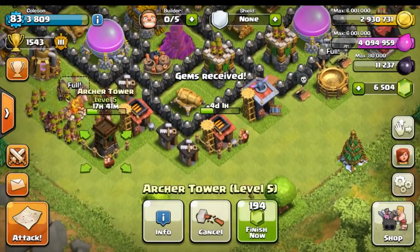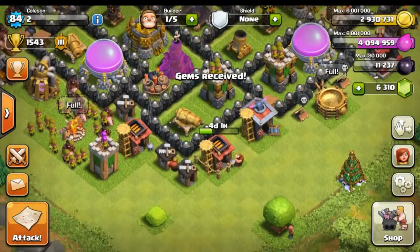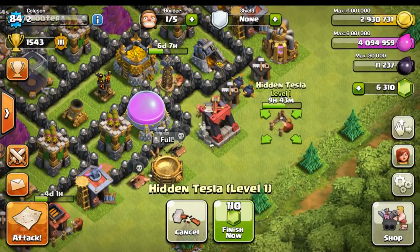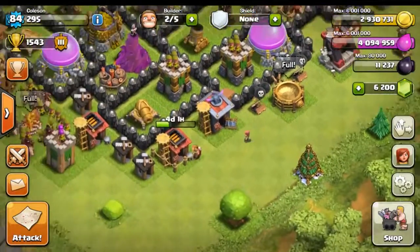Let's go ahead and finish off that archer tower — that's going to cost 194 gems, and look at that, we already leveled up to level 84. Let's also go ahead and finish that hidden tesla, that's going to cost us 110 gems. Boom, that's looking good — and that leaves us with two builders.